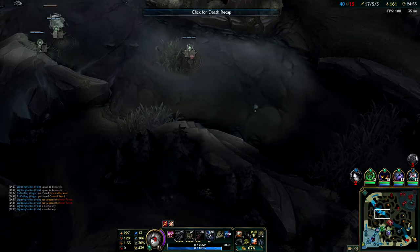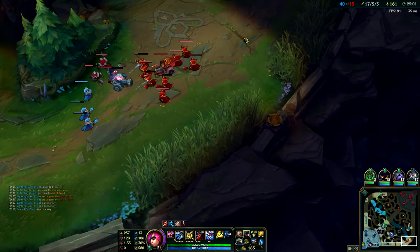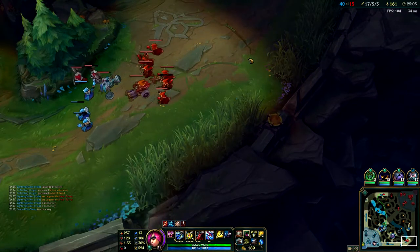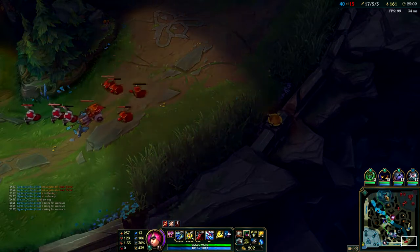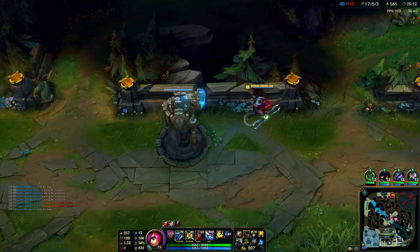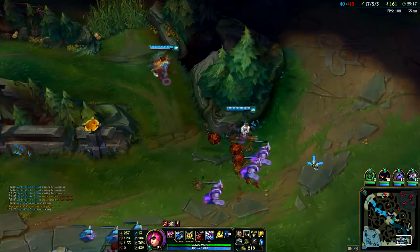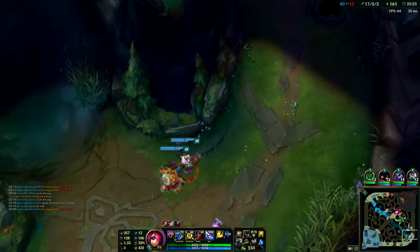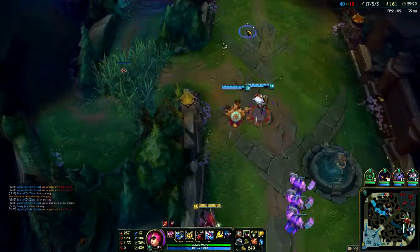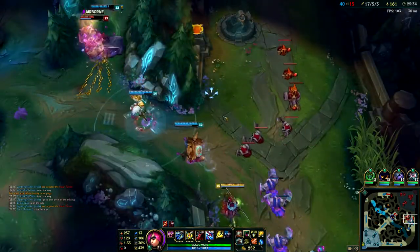There's no reason to go one-for-one and give gold away like that, especially when you're so far ahead. You want to go like one-for-two at the very least. With Baron, I thought they would go top but they went bot instead. I was pinging top - I was like yeah, you guys all go top and I'll push bot, even though my TP is almost up. But Tristana and Zilean came bot. I don't like it.